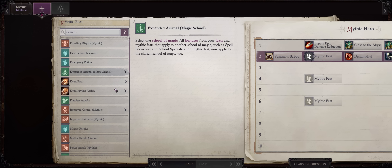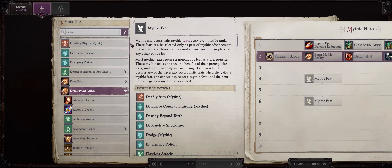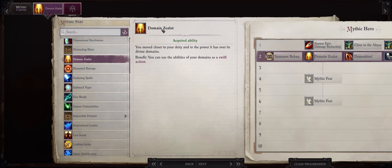For Mythic Level 2, I would rather pick an extra Mythic ability - in this case, Domain Zealot. Being a Zealot is quite fitting for an Evil Priest. Plus, this ability will come in handy when it comes to turning our Battle Rage War Domain Power into a swift action, so we can pretty much always activate it and still retain the use of all of our full attacks for the round. It will also help other domain abilities we'll be picking eventually.